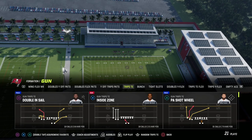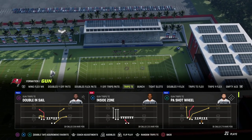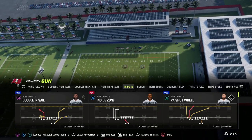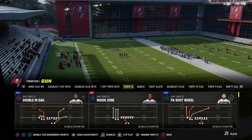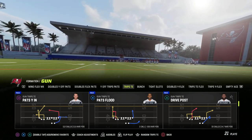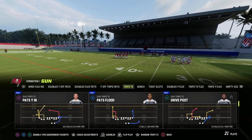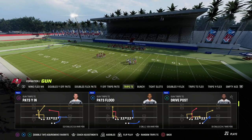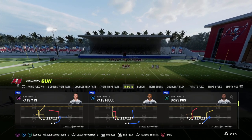We're going to be dropping our 11th e-book of the Madden 23 season this week — we're going to be bringing out a brand new offense, so more to come on that. Patreon members get access to everything, including all the e-books and all the updates to those e-books. In today's video, I wanted to break down Drive Post, which I think is really one of the more underrated plays in Madden this year. It's a 5-out setup that I really like.